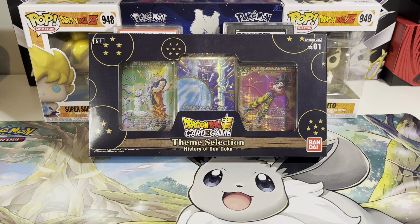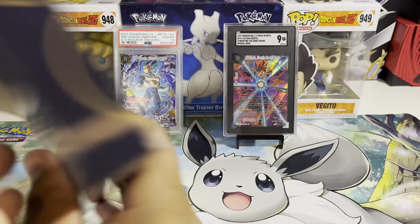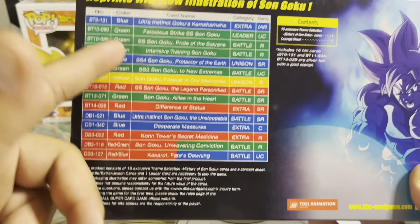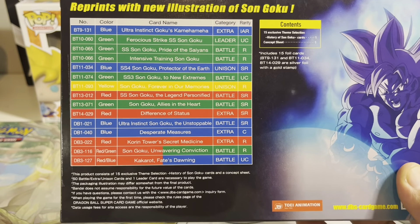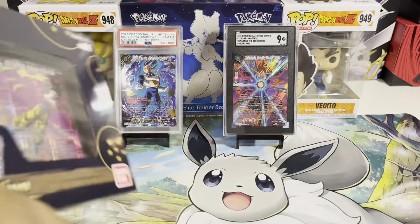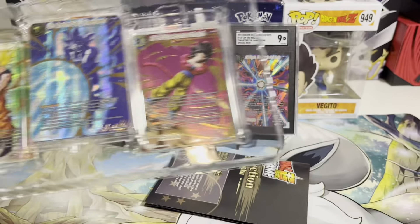What's up guys, Marx's Cards back here again with another video. Today I'll be unboxing the Theme Selection for Son Goku. I found this today at my local Target for $29.99. I just want to give you guys a quick rundown and show you guys what to expect out of the box. This is the packaging — it's really nice. This box comes with 15 cards, and this table of contents shows you the color, rarity, and the cards in the box.